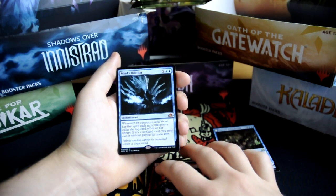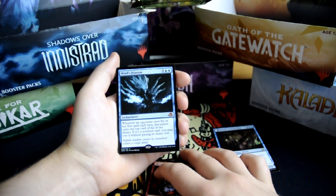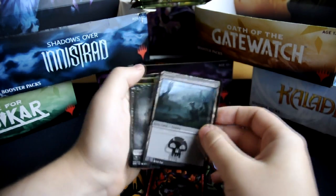Whenever an opponent casts his or her first spell each turn, that player exiles the top card of his or her library. If it's a non-land card, you may cast it without paying its mana cost. And the Swamp and the Zombie Token.